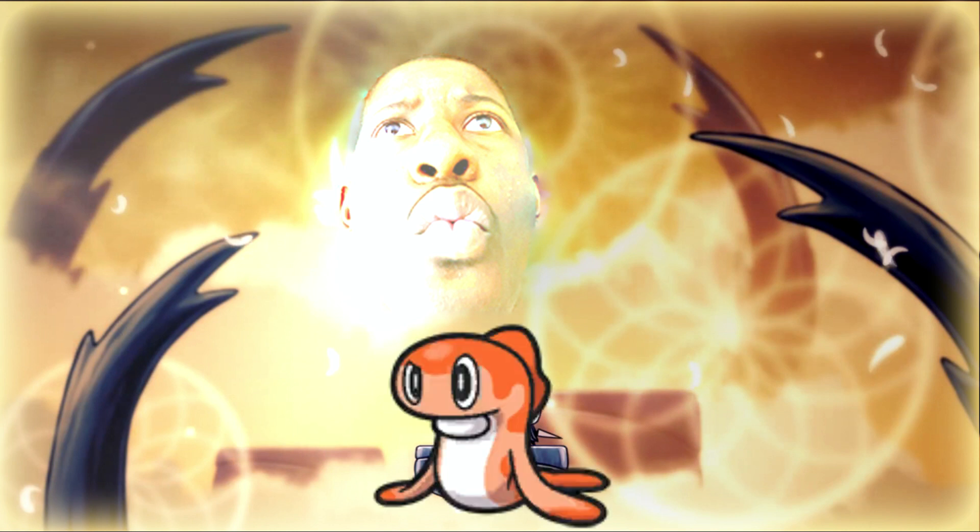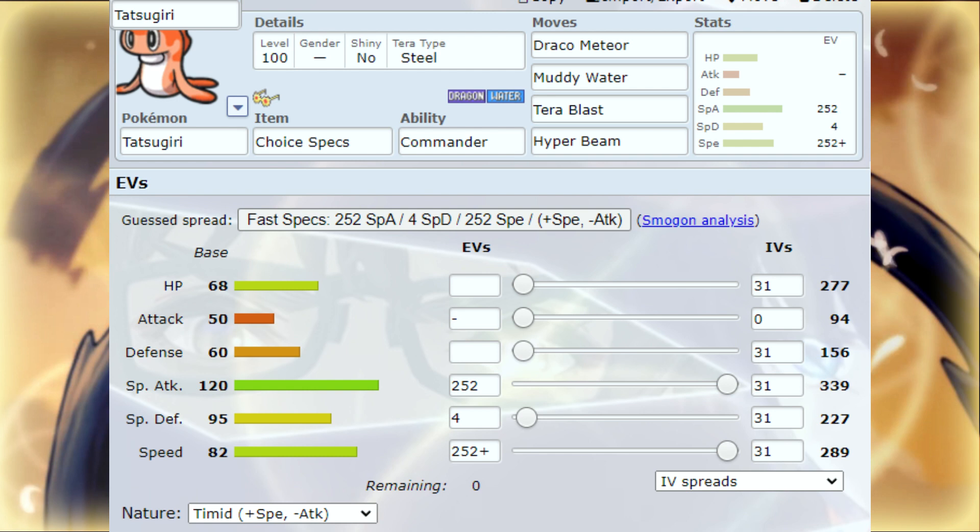Let's first explain Tatsugiri, then we'll go to Dandozo. Tatsugiri is a Water Dragon-type and its ability is called Commander. If you don't know what Commander does: if the ally is Dandozo, this Pokemon can't act or be hit, but gives plus two to all of Dandozo's stats. So this is a double strat — these two Pokemon have to be next to each other in battle for this to work.